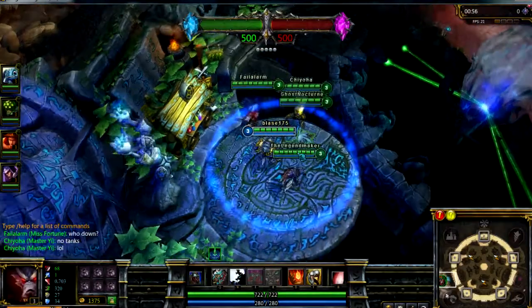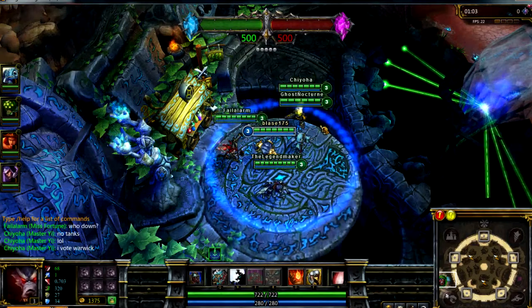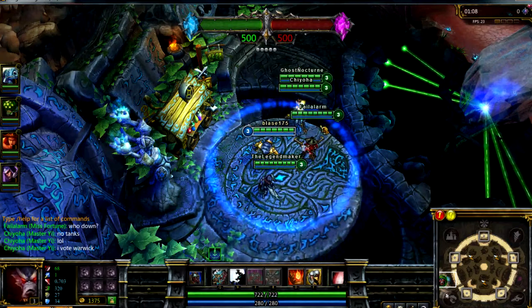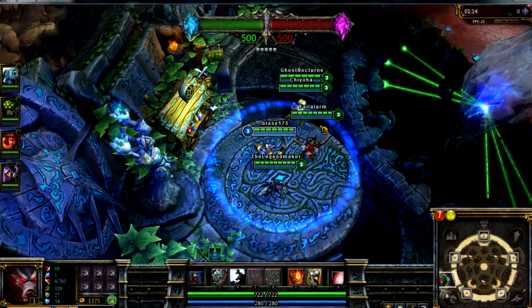The game can begin at any moment now. Basically, if you can see on the map here, you've got to try and control as many points as you can, and that lowers your opponent's health at the top there. You both start at 500.